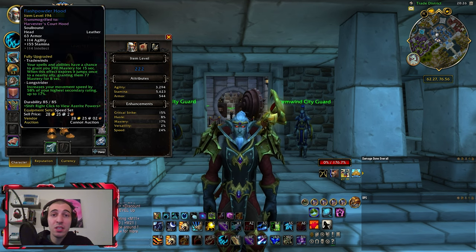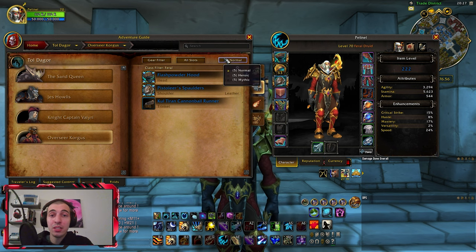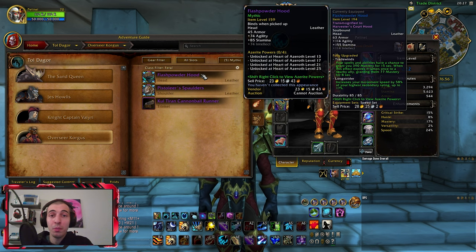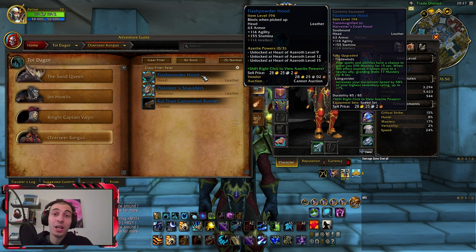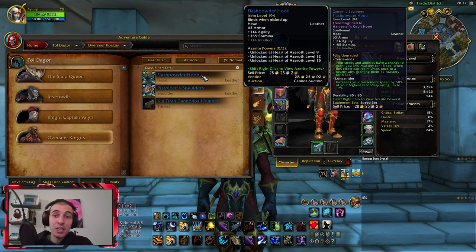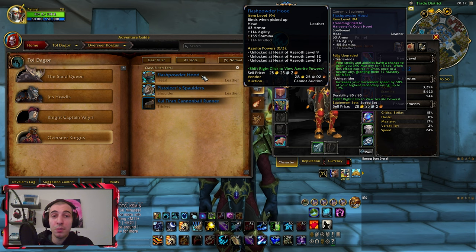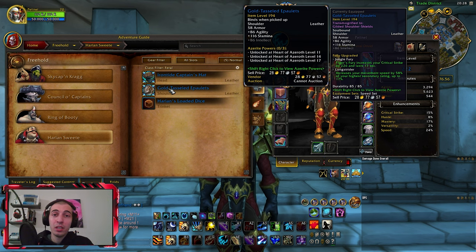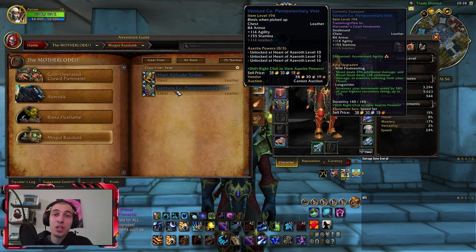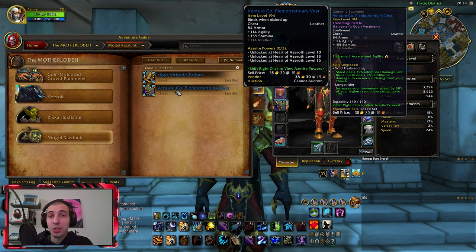So where do you get these three items? The head piece can be obtained from the last boss of the dungeon Tol Dagor. You want to be doing these dungeons on Normal difficulty because Dragonflight scaled up the Normal drop — Mythic is item level 159, Heroic is 157, but Normal is 194, which is the highest version. Since these are Normal dungeons you can keep running them until you get the items. The shoulder piece drops from the final boss in Freehold — there's a skip path, check the link in the description. The chest piece comes from the last boss in The MOTHERLODE!!, also a dungeon where you can skip all trash and go straight to the final boss.